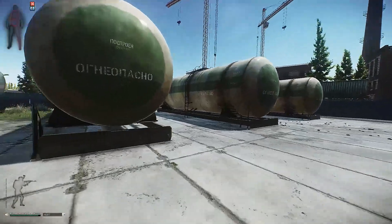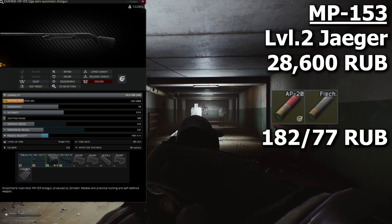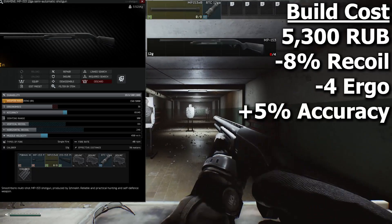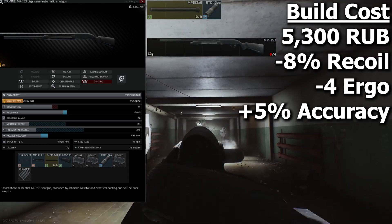First, let's start off with the shotguns. The MP153 is great for early game PVP, but it should always be loaded with AP20 slugs or flechette rounds because they are the best slug and buckshot rounds. The only thing you really need to add to it is an 8 round magazine tube and a choke.